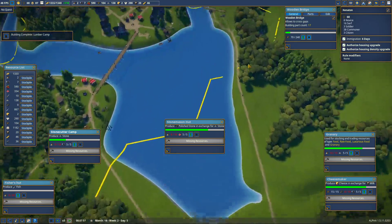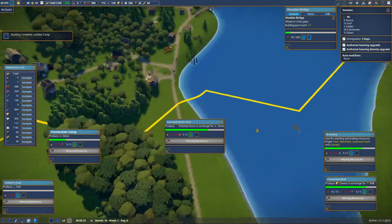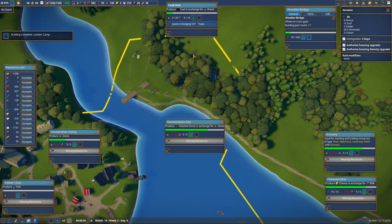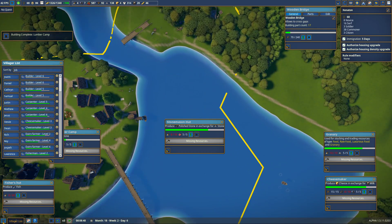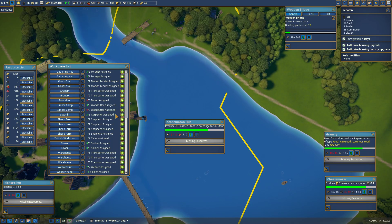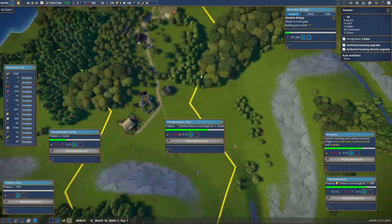Could you guys stop building things I didn't mark priority and finish these priority ones please? They're like no — because there's no wood. They finished the lumber camp. I'm not putting the worker over there because there's no easy way to get there and I don't want them walking all the way over. They can just wait.